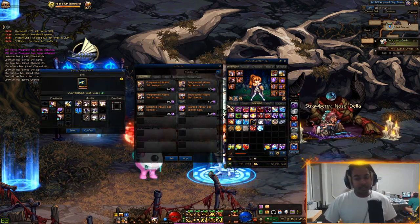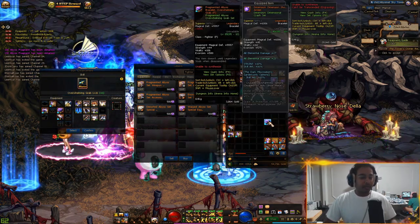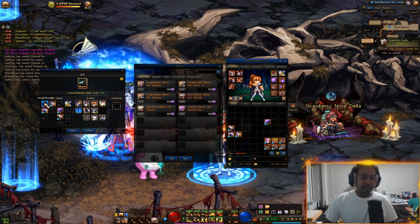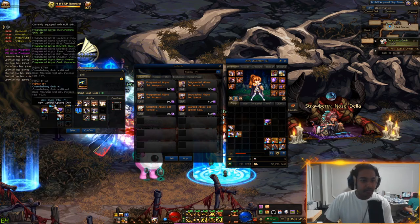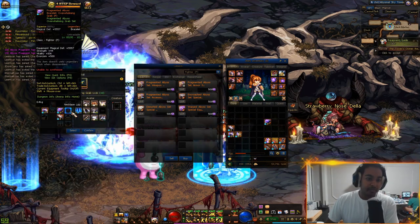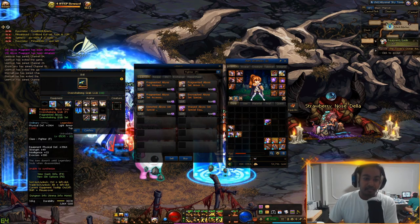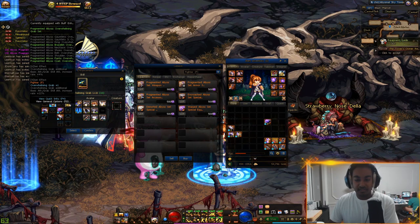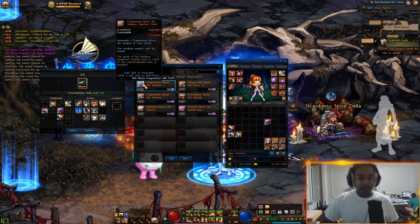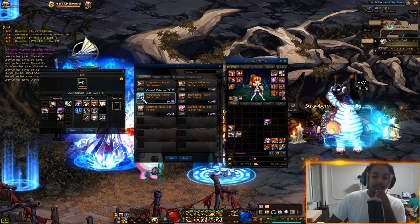So once you get enough fragments and have ran Operation Hope a few times, you should have a decent amount. You could come here and purchase these pieces which are 500 a pop. The main thing you need to worry about is the 9-piece set, which is 5 on your armors, 3 on your accessories, and 1 on your weapon. That is the fragment set — static for every single character. You don't change that.